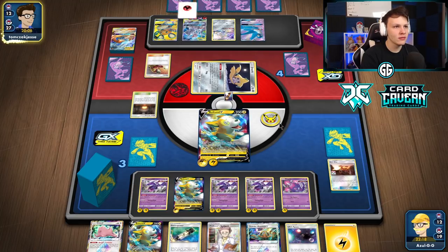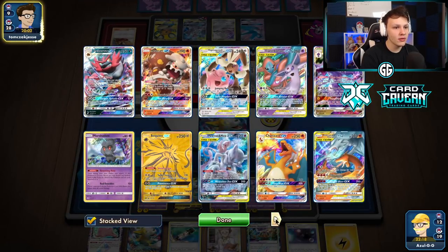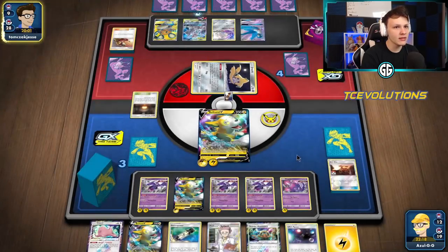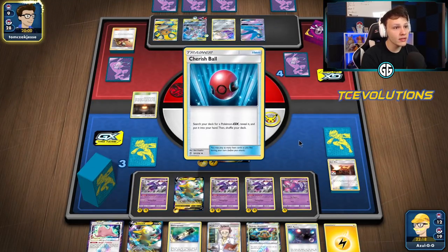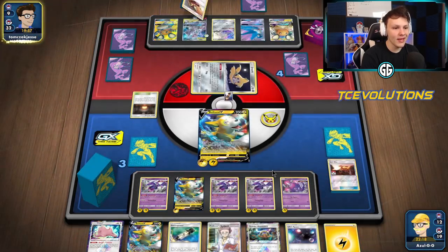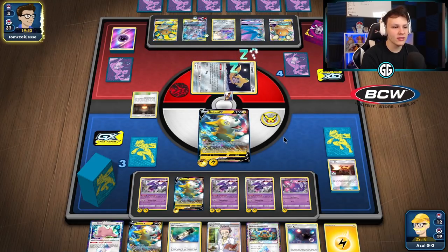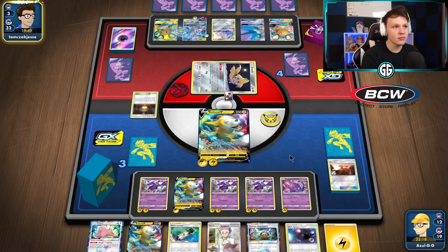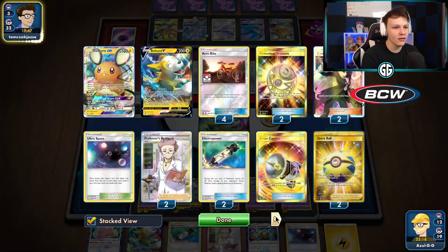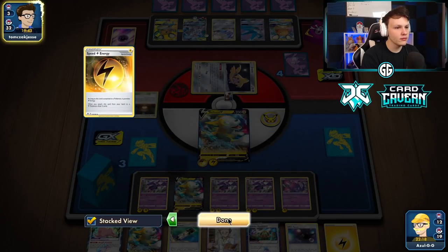Let's see what they've got. There's a Welder going onto the Mewtwo — so this Mewtwo is really loaded up. They do play Espeon & Deoxys — oh, there's a Weakness Guard Energy. Hold on, this game just got closer. They can take out my Poipole and Naganadel here and draw two prize cards. Oh, this one got away closer than I thought. They can take out Poipole and Naganadel, remove three energy from play — and they have the Big Charm — then we're gonna have to go all out to try and one-shot them.